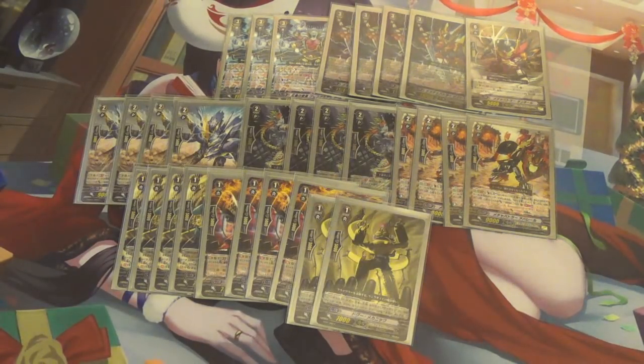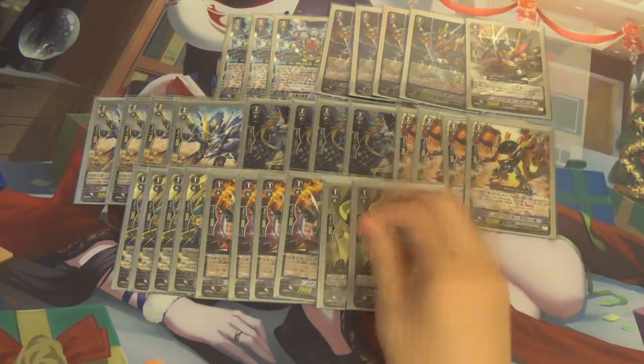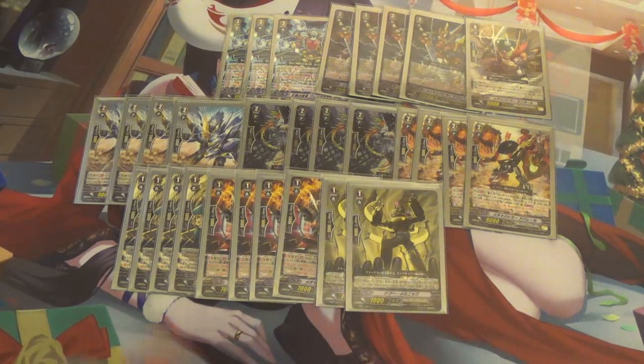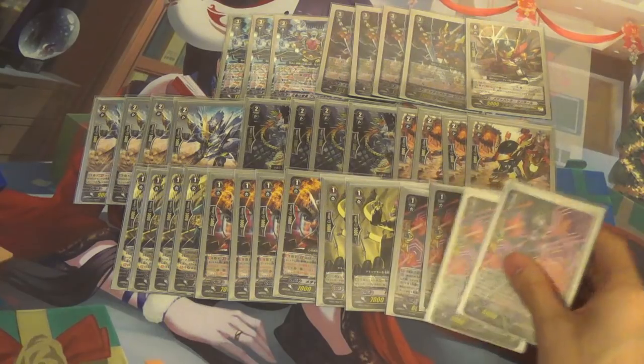Next, we're running two Claydol. Skill is: when this card is called to rear guard circle, you can unflip one damage. This deck does use a lot of counterblasts, so Claydols do help. Next, running four Provegar Gs, also to help unflip damage.